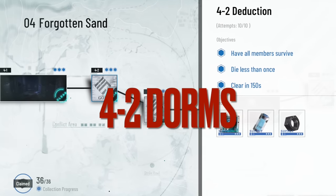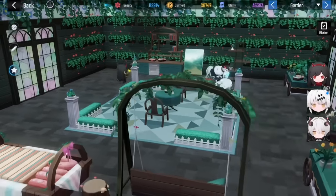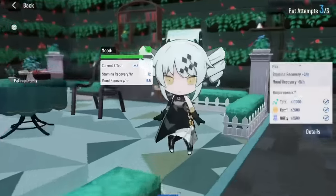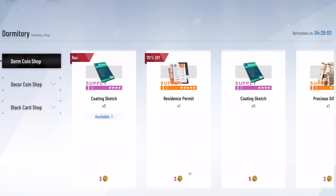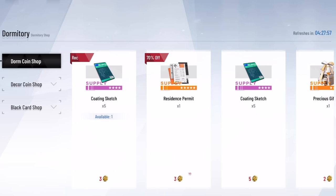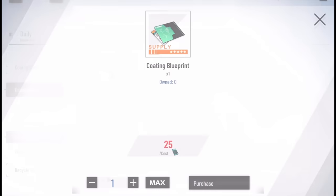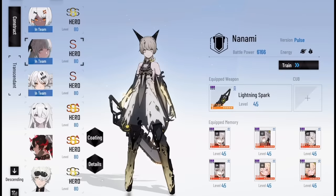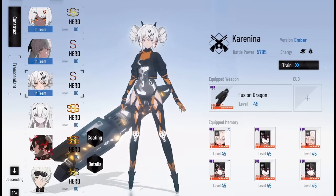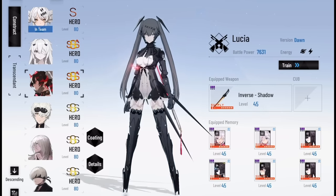Clearing 4-2 in the main story unlocks dorms. Dorms is another way for you to spend time in the game by decorating your construct living spaces. Dorms also have their own dailies awarding you dorm coins, which you can later use to purchase items in the dorm shop. However, you're going to want to save your dorm coins to purchase either permits to unlock more dorms, or purchase coding sketches and exchange the sketches for coding blueprints, then use your blueprints to purchase coatings in the coding shop. It does take a while to get enough coding blueprints, but with some patience you'll have enough to purchase a coating for your favorite character.